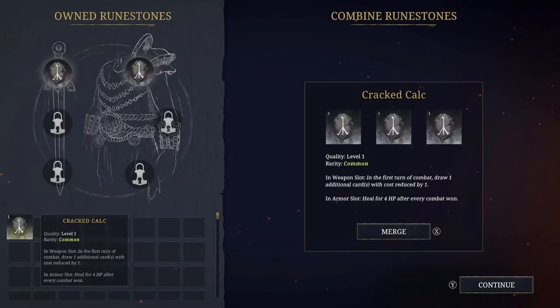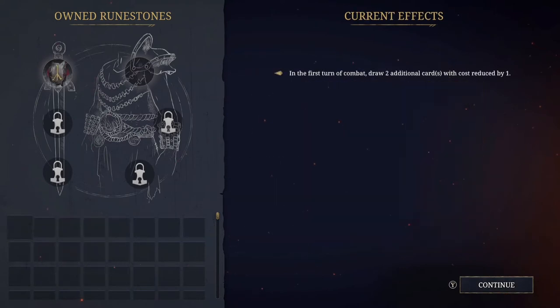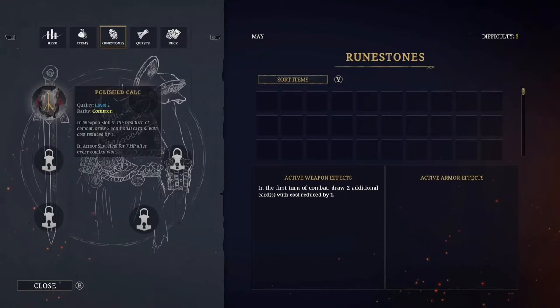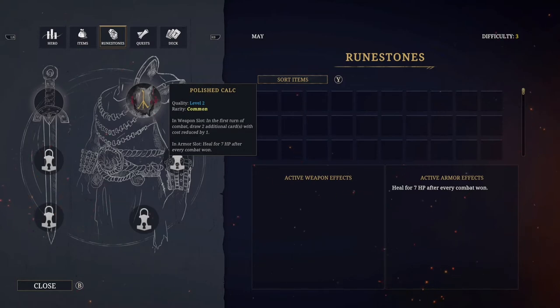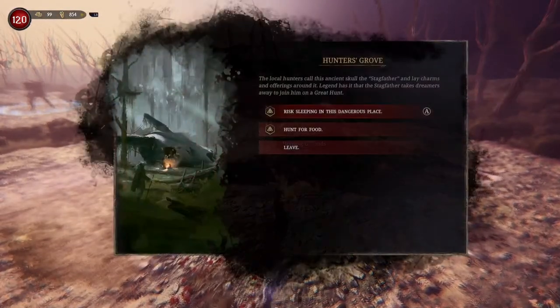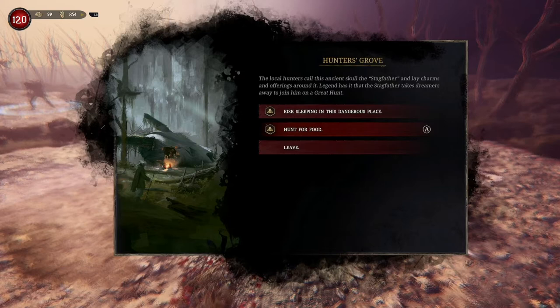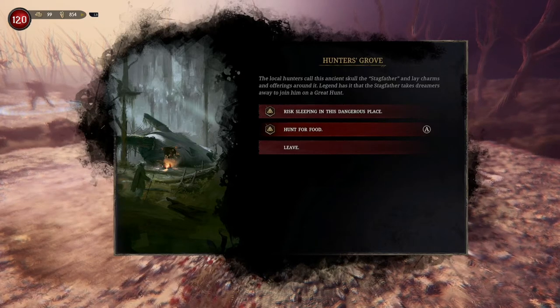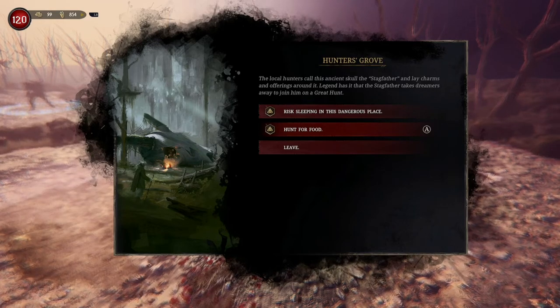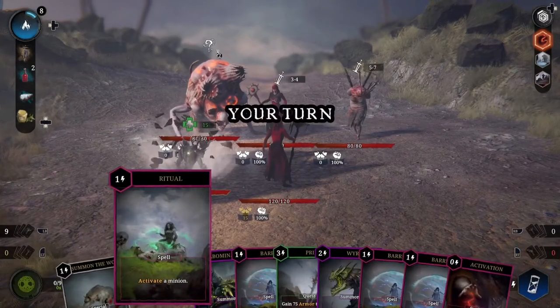I've played as all the characters and by far I absolutely love the summoner. I just think they're so overpowered — it takes a little longer sometimes to get the power required, but very very good. We'll pop that in the armor slot and get the seven HP after every combat. Hunting grounds! I don't necessarily need food right now. I think I'm going to go sleep — though you do get a risk of being attacked.